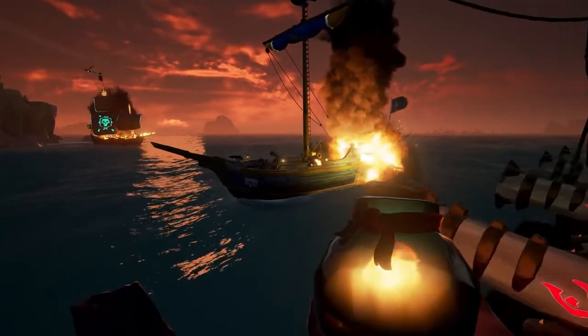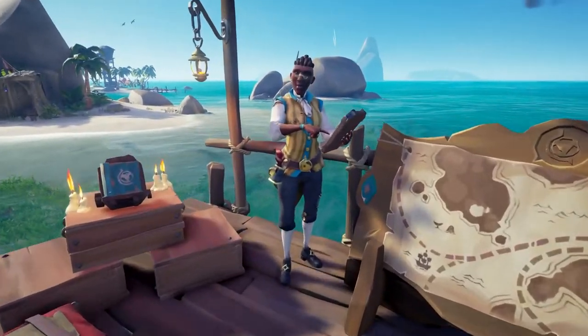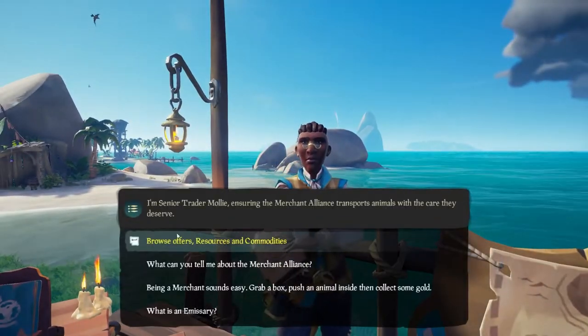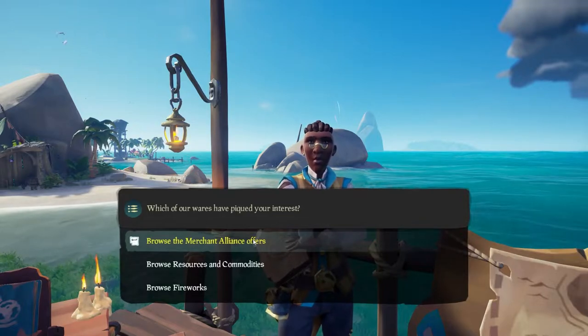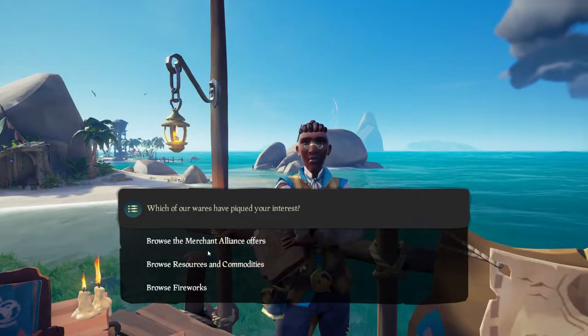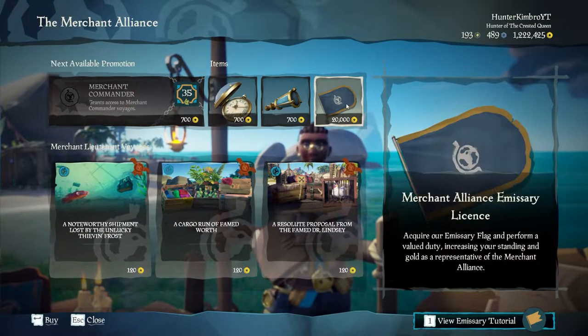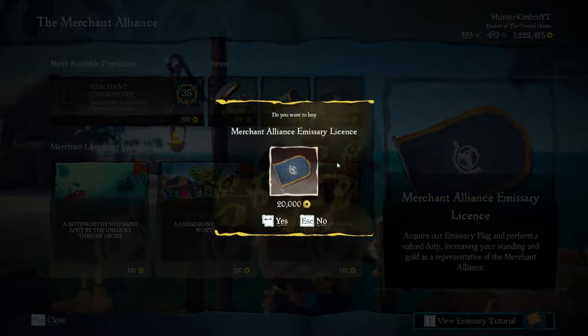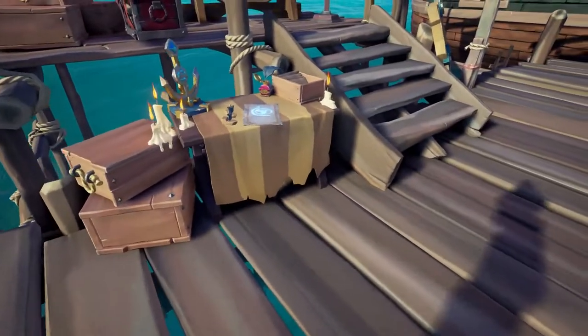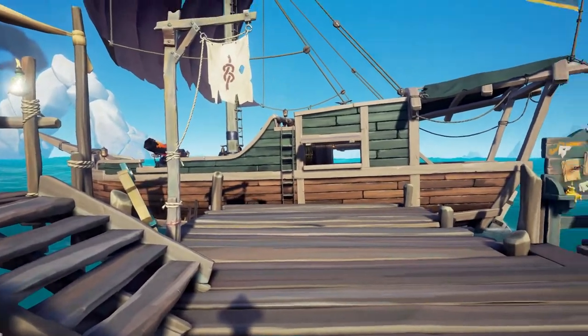This is partly due to the fact that as a Reaper, you are marked on the map for everyone to see. To get one of these emissaries, it's pretty simple — you'll go up to the person who's a rep for the emissary, speak with them, and choose browse resources and commodities. Here you should see quests and your current ranking for that emissary. If you haven't yet, you will have to pay a 20,000 gold fee — a one-time purchase — for a license to the emissary.